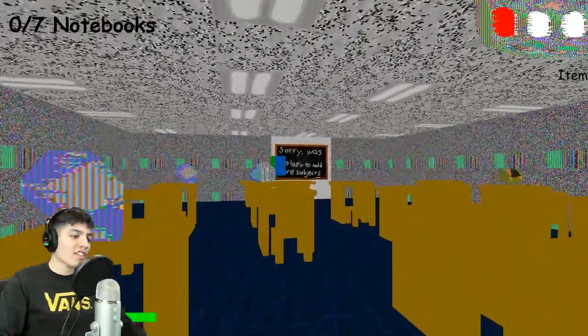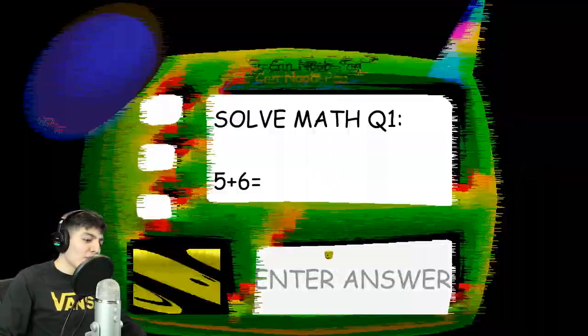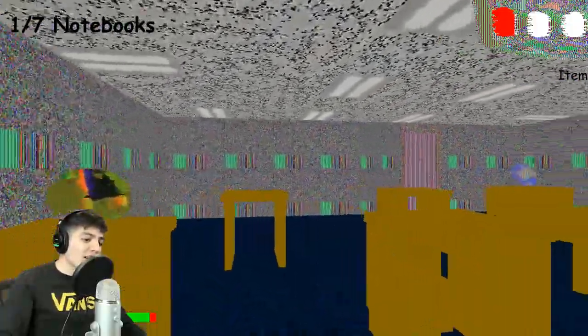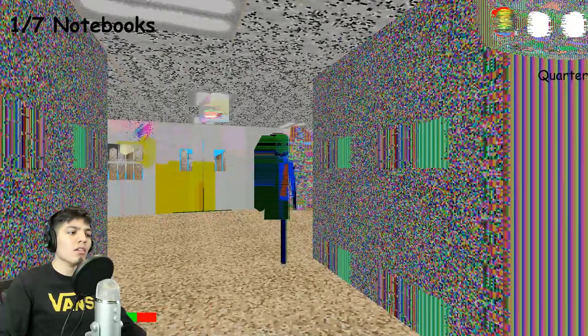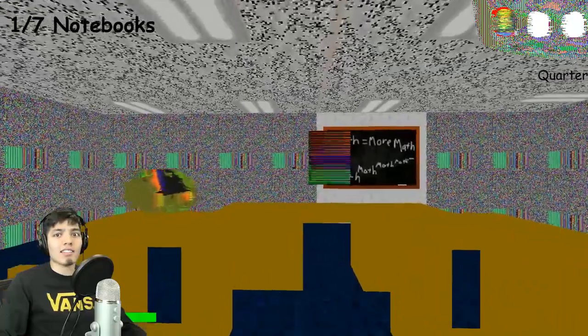Let's see how this goes. Let's go for the first notebook. Sorry, was too lazy to add more subjects. Whatever — 5 plus 6 is 11, 2 minus 2, 5 minus 0 is 5. Thank you so much for the quarter, man. This guy talks a lot — I thought I talked a lot, but this guy talks more.